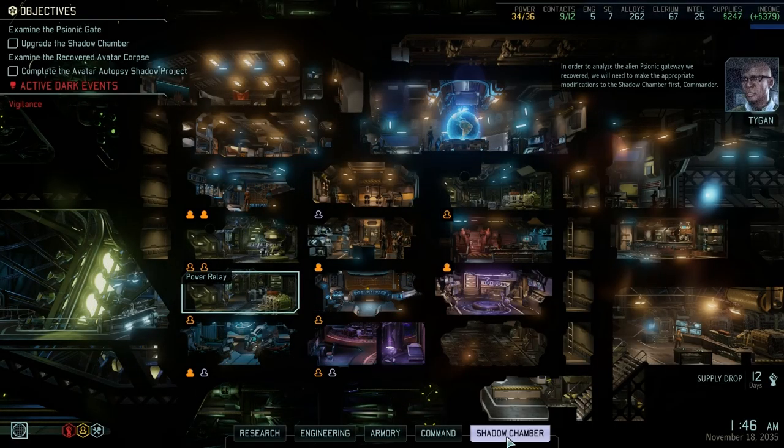So now we have a new objective: upgrade the shadow chamber and complete the psionic gate shadow project. Install the recovered psionic gate in the shadow chamber, allowing a detailed study of the gate and where it might lead. We will need to make the appropriate modifications to the shadow chamber first.